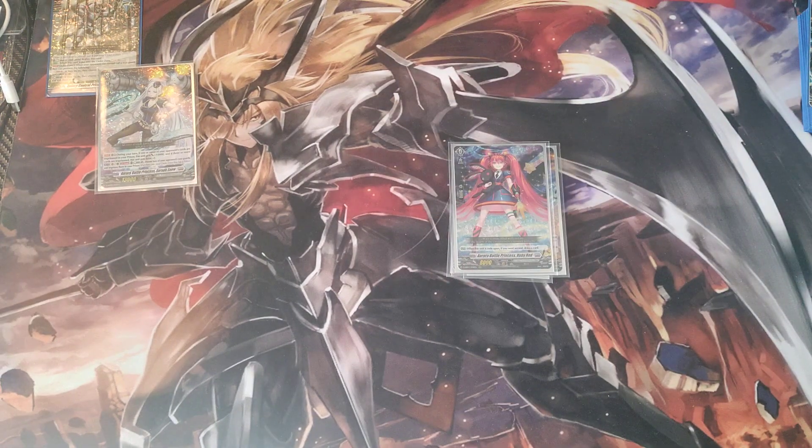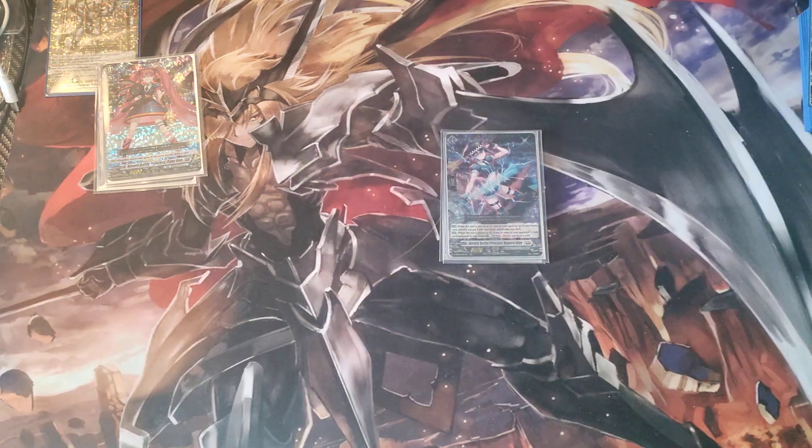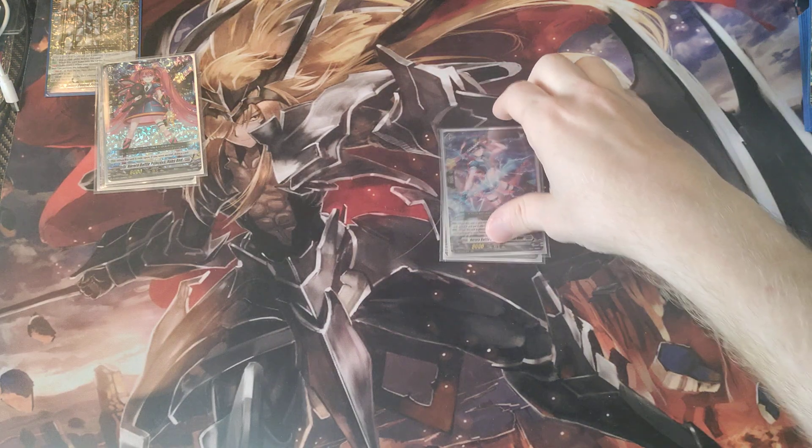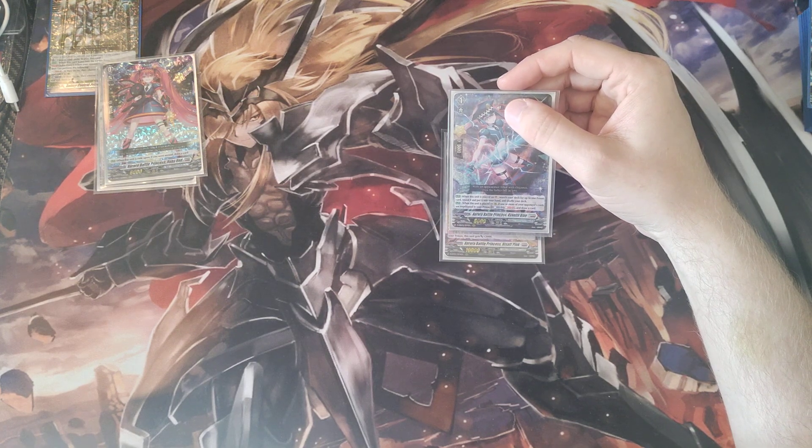The starter has the same ability as all other starters in Overdress — if you went second and ride upon it, you draw a card. The grade 1, Cani Blue: when it's placed on vanguard you search your deck for up to one prison card, reveal it, put it in your hand, and shuffle your deck. Keep in mind you want to hold a grade 1 or grade 0 since you have to rest a card to play your prison — don't call your PG to rearguard just to rest it. Her rearguard ability never really comes up since you only run the one copy in the ride deck.